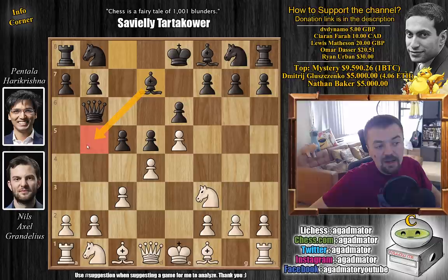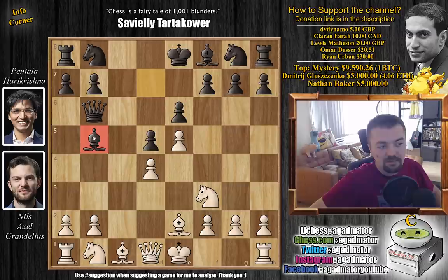The bishop is now coming to b5 and black wants to already trade white's very strong light square bishop. In a lot of lines this bishop poses a lot of problems for black. So here bishop to e2, and now a trade in the center, and bishop to b5 now trades off this light square bishop. It's not a line I've seen anywhere, but I really like it for black, and it might give you some ideas if you're also a French player.